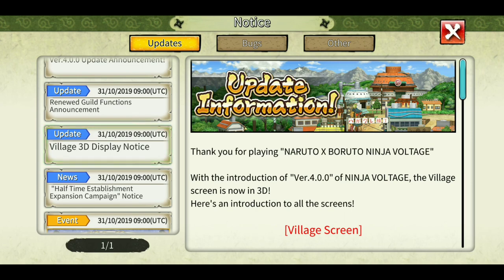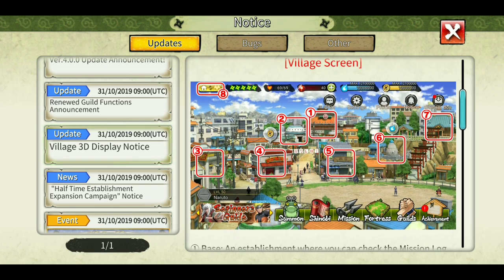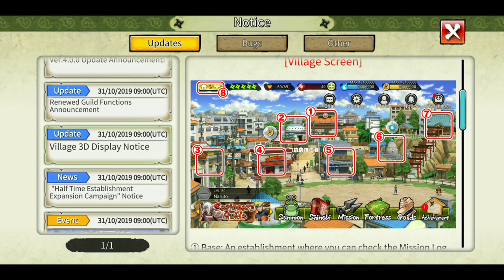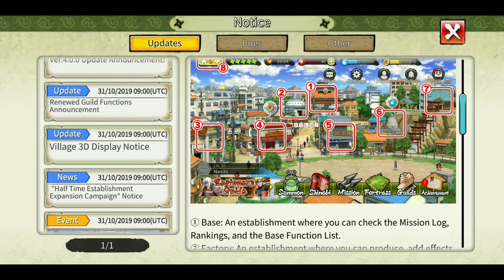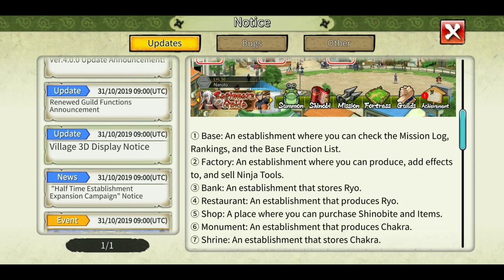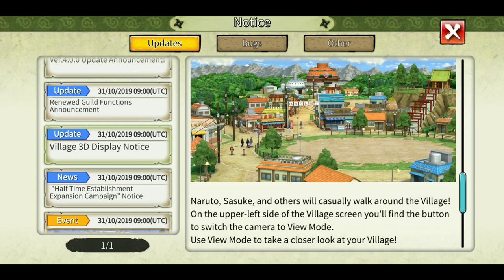The village has been converted to a kind of 3D look, so it looks new and you might get a little confused. We are used to the old look, but we can get used to it in 2-3 days. The inside of the game has not been changed, just the outside village. There are still the base, factory, bank, restaurant, shop, monument, chime, and the new thing is a camera switch.